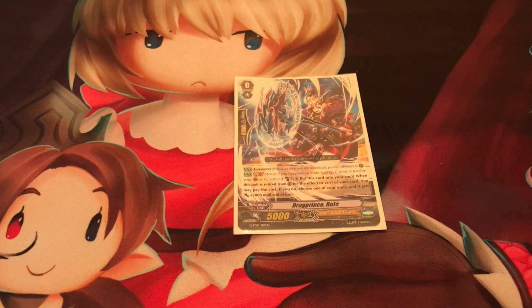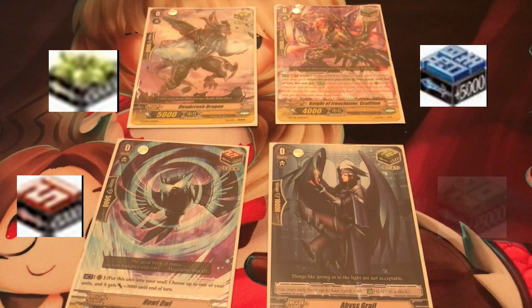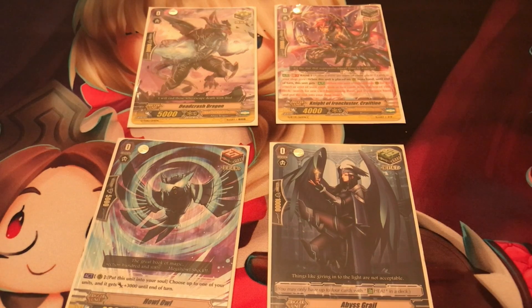Triggers also fall under the grade of Grade 0. I have the four triggers here for a quick refresher. The critical trigger - the yellow present box - when you check any trigger, it gives plus 5,000 to any unit of your choosing. The critical trigger also adds a damage to your attack if it hits, so you choose a unit and increase its critical amount. Whatever critical amount it has upon the attack hitting is how much damage your opponent takes.